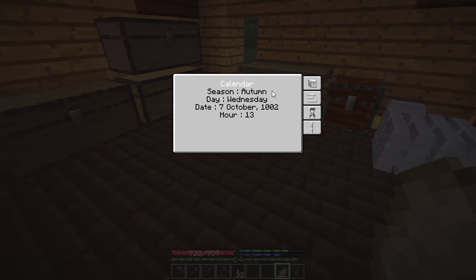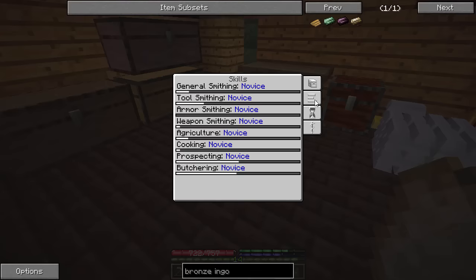If we look at the time right now, we are in the middle of autumn. And look at our skills — our prospecting skills are going way up, butchering as well. I've killed like five pigs and that went way up. I don't know why that's so easy to level.